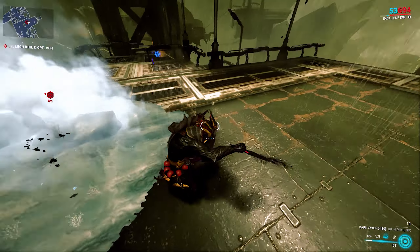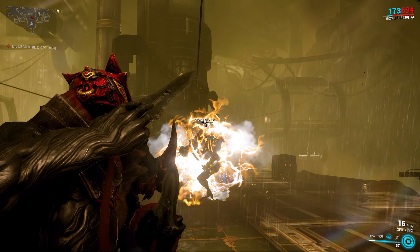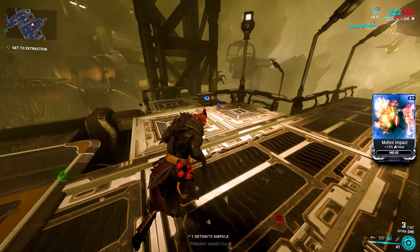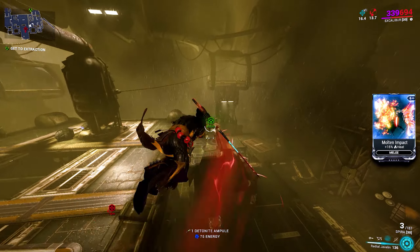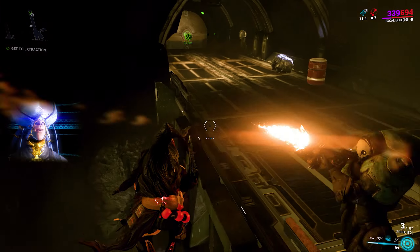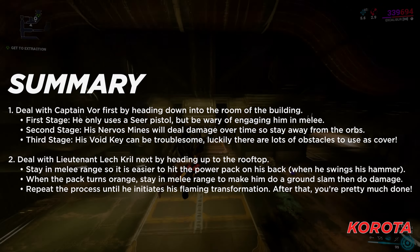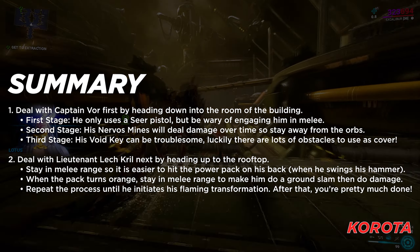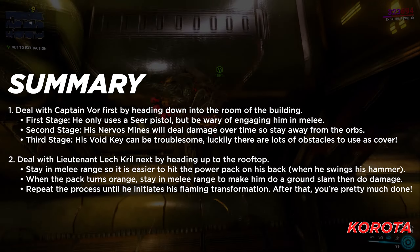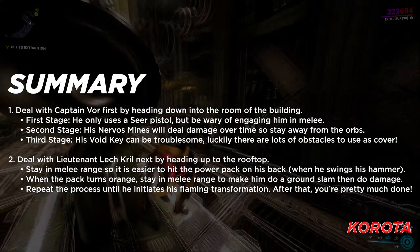When we get to the second and final stage of the fight, Lieutenant Lech Krill becomes just another enemy with lots of health, so you can easily finish off the fight. If you want more in-depth tips on dealing with Lech Krill, I've linked my boss guide for him in the cards and the description below. Otherwise I've summarised the tips here — hope you find this video useful, and comment below what your thoughts are on missions with multiple bosses — should we have more of them? I'll leave this summary here, feel free to pause and read through it in your own time.